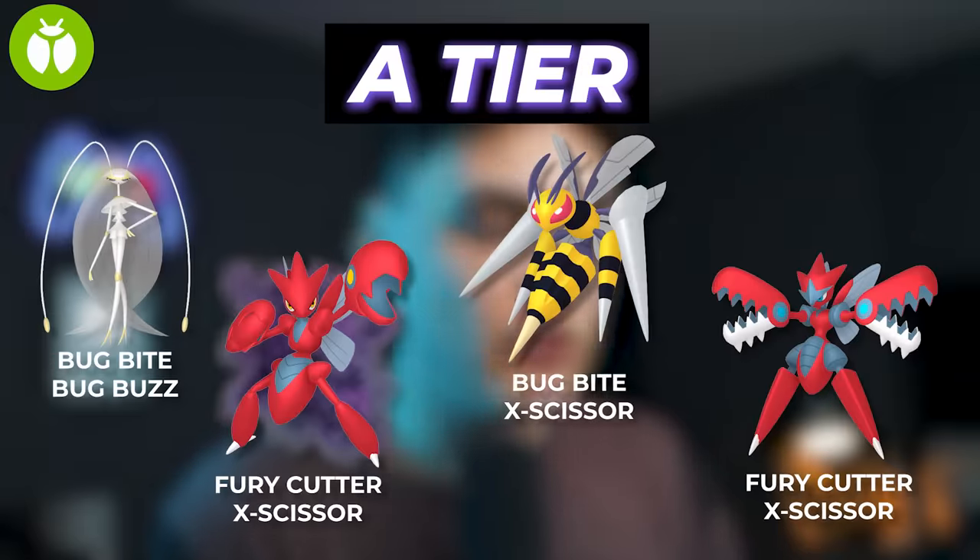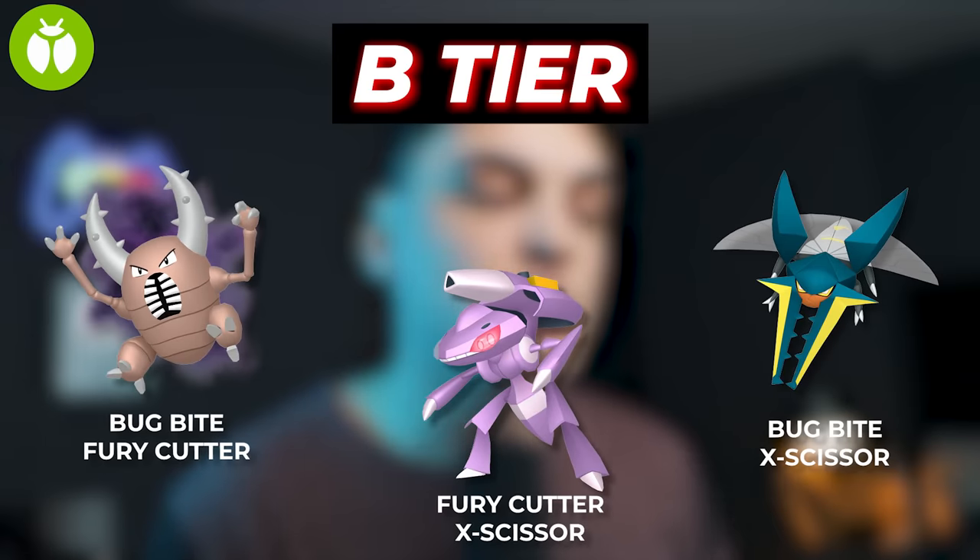In the A tier for the Bug type, we're going to have Pheromosa, Shadow Scizor, Mega Beedrill, and Mega Scizor. Pheromosa, although a pretty squishy Pokemon, does insane damage, and all those Pokemon there do really good damage for the Bug type. In the B tier for the Bug type, we're going to have Shadow Pinsir, Genesect, and Vikavolt. I don't really recommend investing in these Pokemon since Bug is not the most useful type, so you're better off really building the best possible team for it.